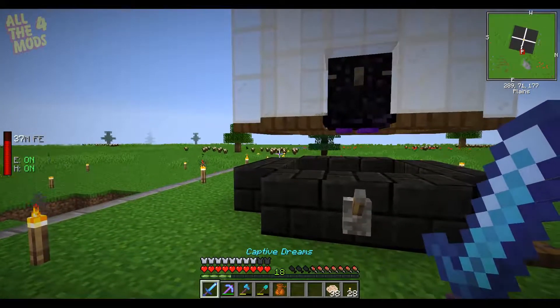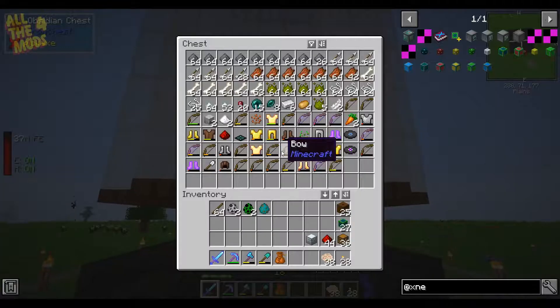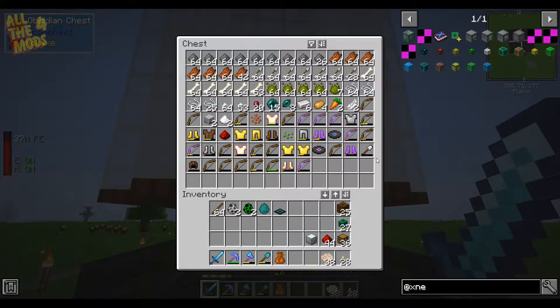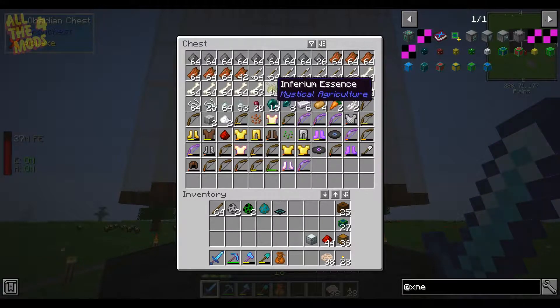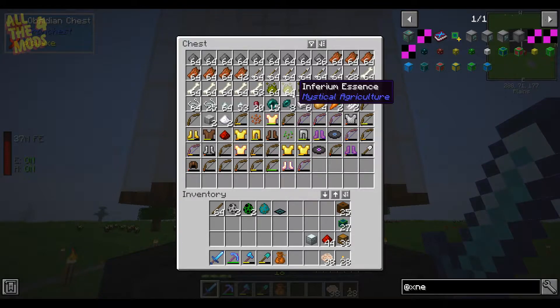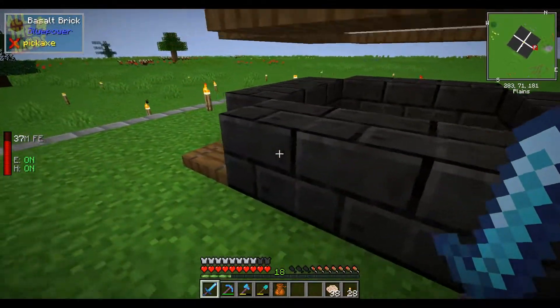I wouldn't mind an enderman egg, because as soon as we get Silk Touch we can use them. That's something I want to do at some point — get a Silk Touch pickaxe. As you can see there's loot aplenty here, loads of it. I'm going to keep this disabled for now because I don't need more loot. This was going for about 40-45 minutes — less than an hour's worth of loot. You can even get ender pearls from this.